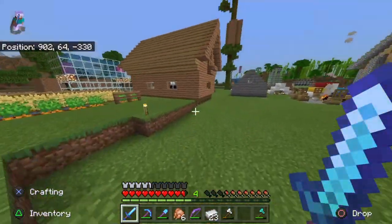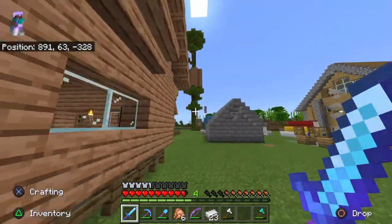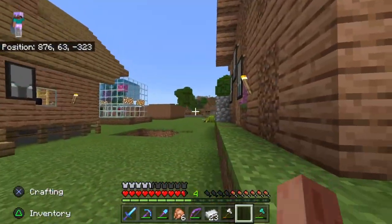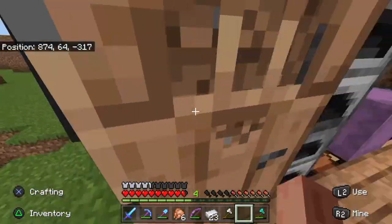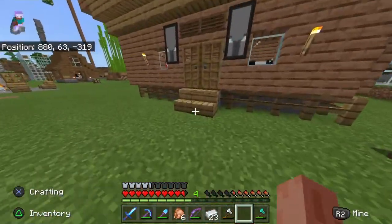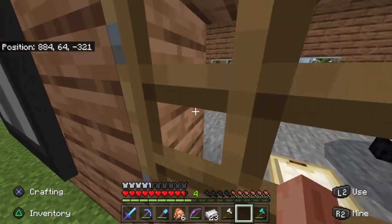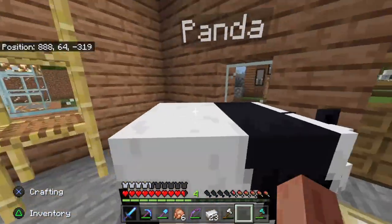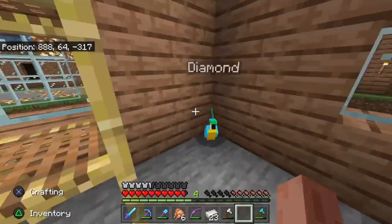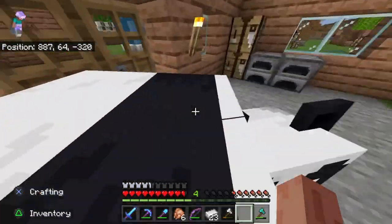That brings us to BraveheartPoland's house. I made some big profit off of building roofs for both of these. BraveheartPoland's house is also home to her panda — panda — and her parrot, Diamond.